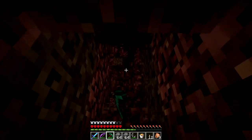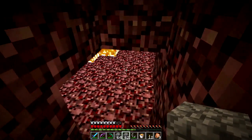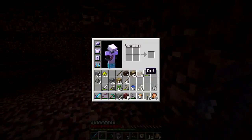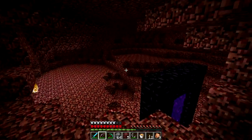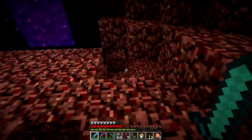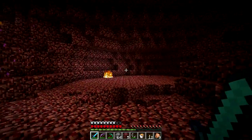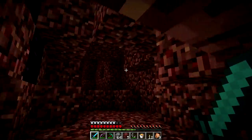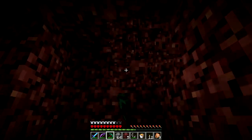I wish it was like season three where Pause just spawns in. Digging under a lava lake — that's not good. I should save my cobble for when I need it. I heard a magma cube — that's actually really bad. It's like fighting slimes in ultra hardcore. I'm gonna journey into this cave and see if I can find anything.